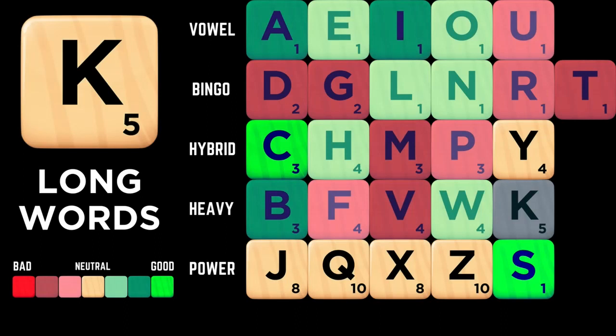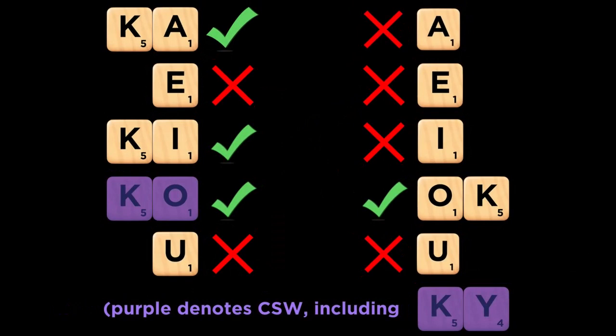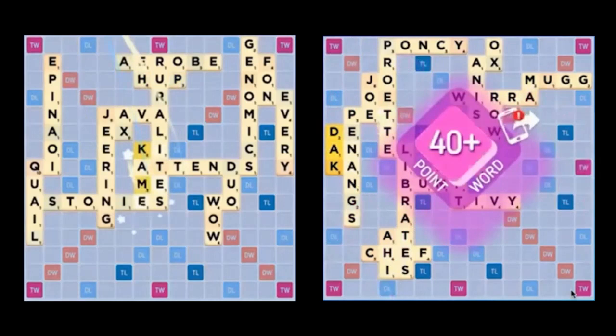This is part of the reason that playing a seven or eight letter bingo with a K is uncommon. On the other hand, the K's five point face value positions it very well as a scoring tile. Unfortunately, it appears in relatively few two letter words, making it somewhat difficult to deploy in short overlapping plays. Still, in the right spot alongside an A, I, or O, the K can hit extremely hard. So look for these letters adjacent to bonus squares on the board when you draw the K.